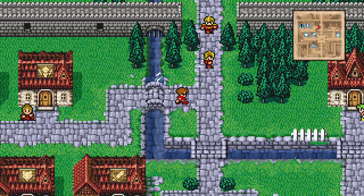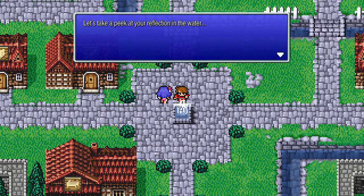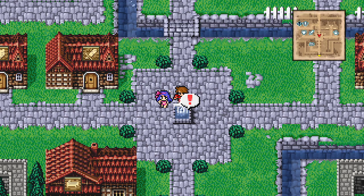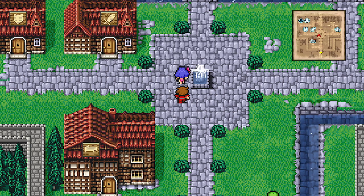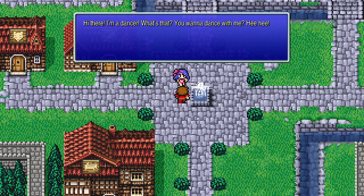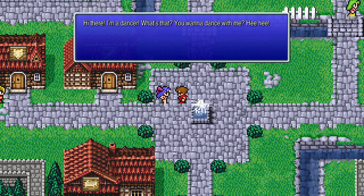Now we're going to go back to this fountain. There's a dancer here, and if you ever get stuck anywhere in the game, she will actually help you by singing you hints on where to go next. Right now she's not going to say anything because I haven't progressed anywhere in the game, but if you get to a point where you don't know where to go, come back here, talk to the dancer, and she'll give you a hint.